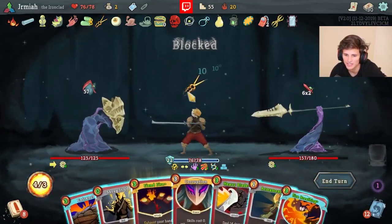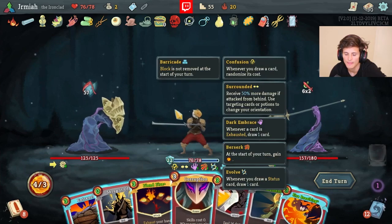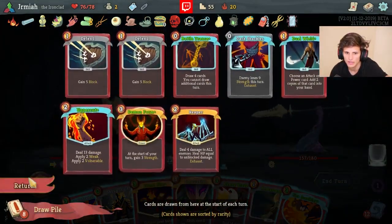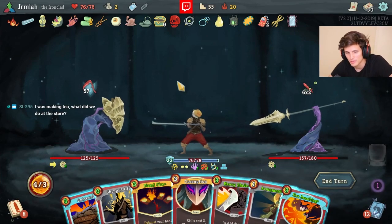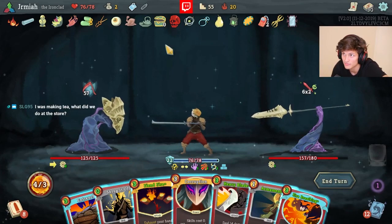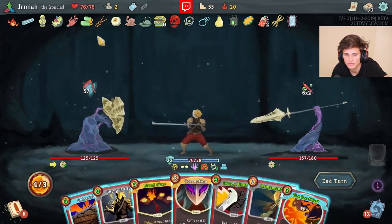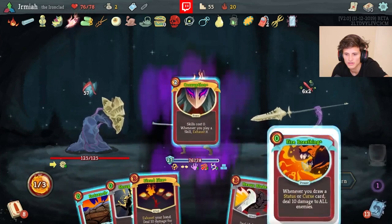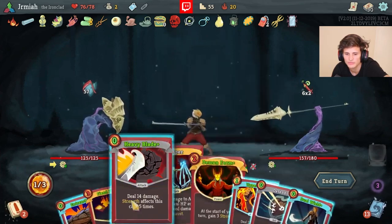We could do Corruption here and go for Demon Form scaling lethal. At the store we bought Dali's Mirror, duplicated Entrench because we figured Entrench is going to be very useful with Self-Forming Clay against the Heart to make a lot of block. Then we bought Dark Shackles. I want to play some of these powers to get Mummified Hand. I'm okay with Corruption here. I really want to play Double Demon Form.